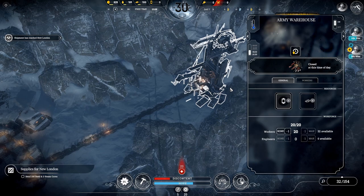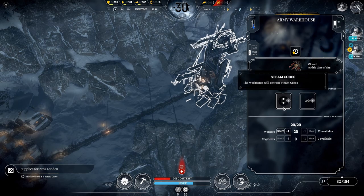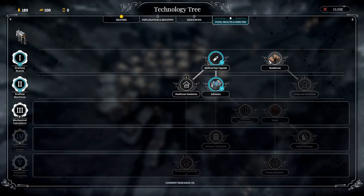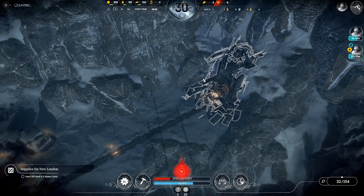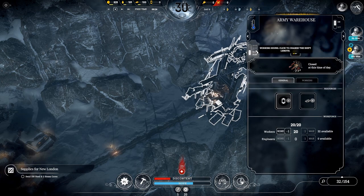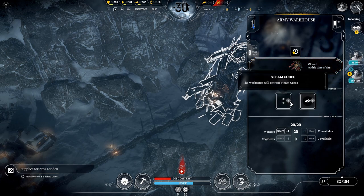Tip number eight: the army warehouse needs to be switched between collecting steel and steam cores. You can unlock an upgrade called mixed crews that does both at the same time, but I don't think that's necessary — use that research time to unlock something else. When switching over from steam cores to steel or the other way around, always do it when the shift is not working. It's only 15 minutes of game time to switch over, but if you want maximum production, do it when the shift is off.